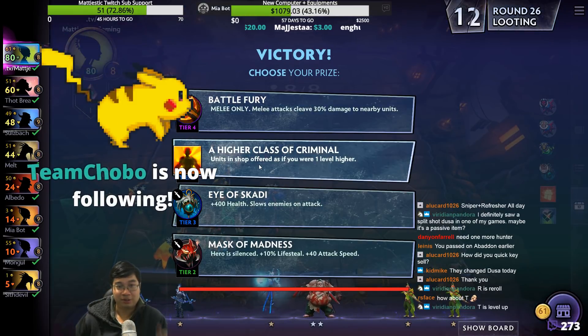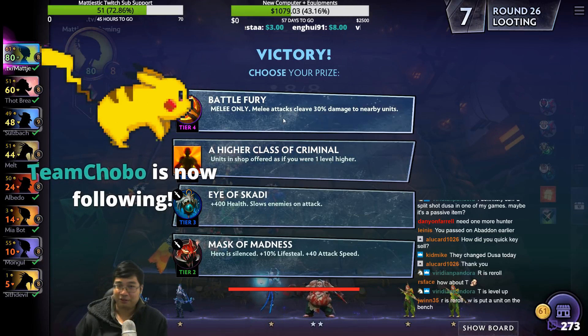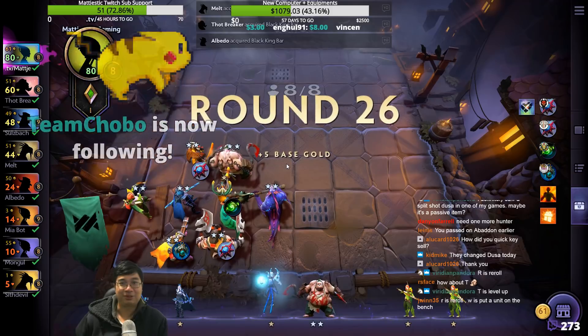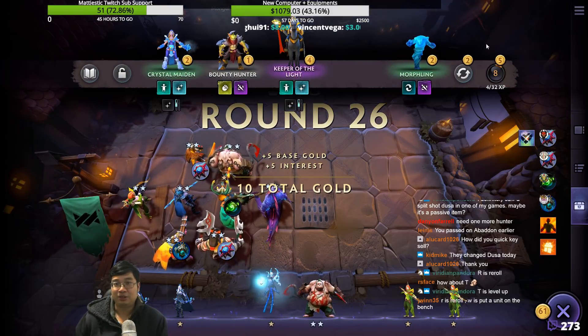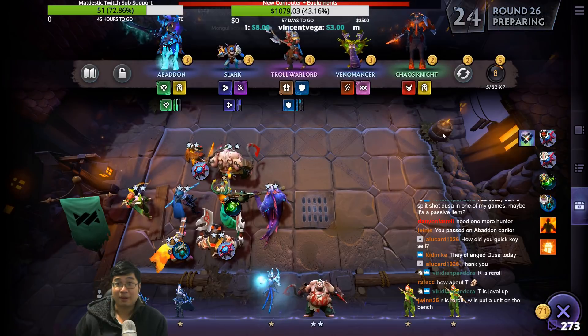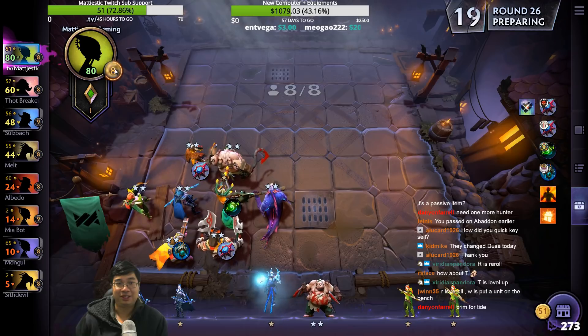Butterfury Pudge — High Class Criminal! Thank you so much for the follow. It is a lower tier item but it's so good. We're going to go to 9 now — so we get level 10 rates with High Class Criminal. That's how good it is.